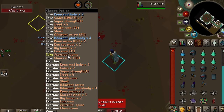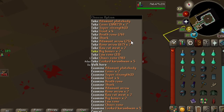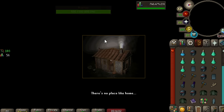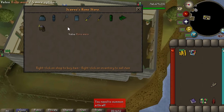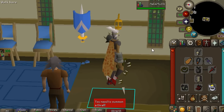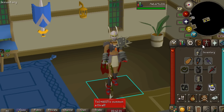41 kill count and we got the Scurrius Spine. That means we can actually go make a Scurrius weapon so I don't have to use my poor Amethyst darts anymore. Let's get out of here. I think the one I'm going to make is the Melee weapon because my Melee gear is probably the best out of all of mine. I do have that one piece of Masori for ranged, but I don't think it's going to overpower my mostly best-in-slot Melee gear.